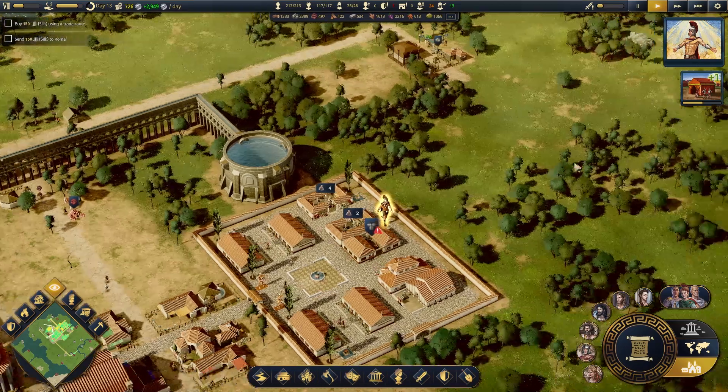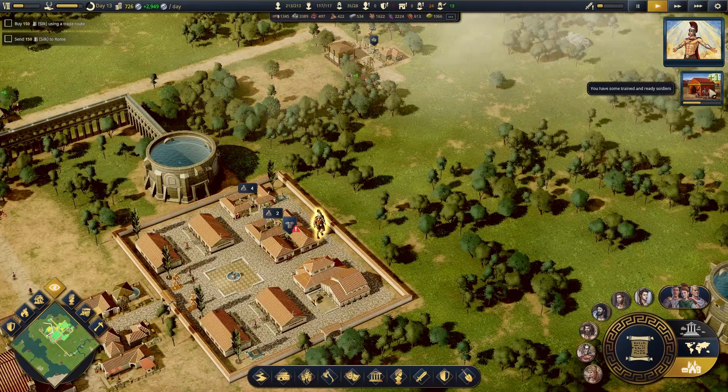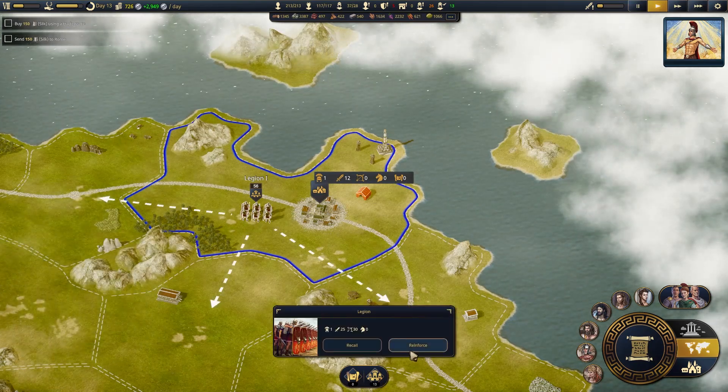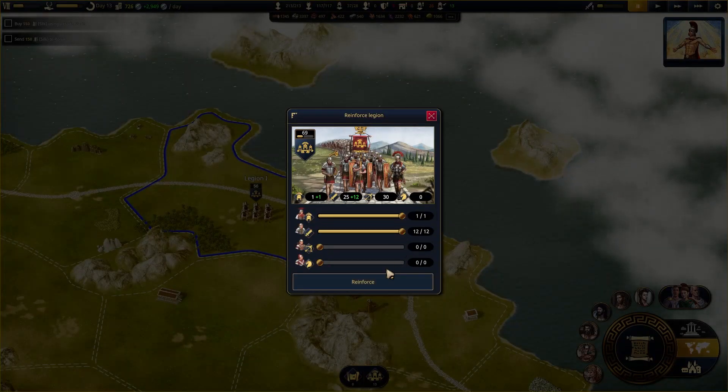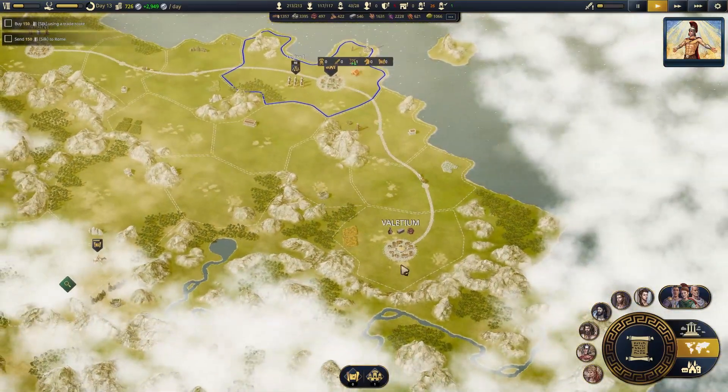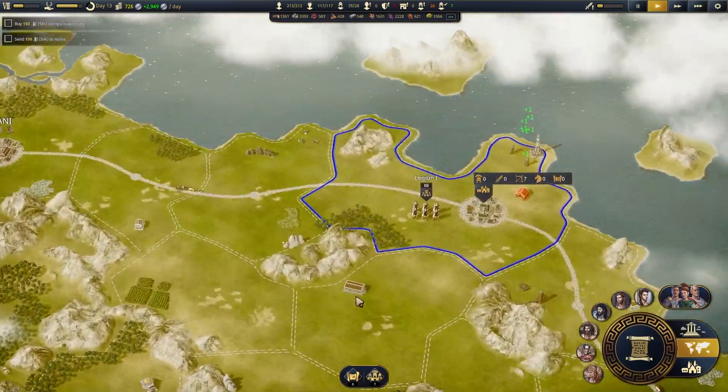See, we've upped our usage. We have some trained and ready soldiers. Very good. So we could reinforce this group — just make a massive legion here. About to discover, hopefully, a village we can trade with.